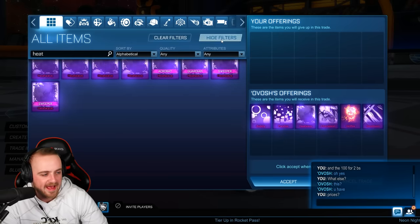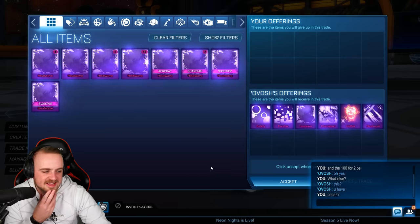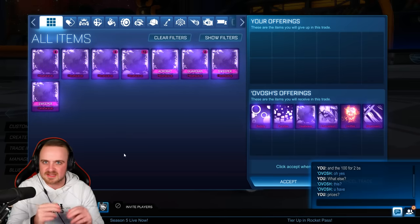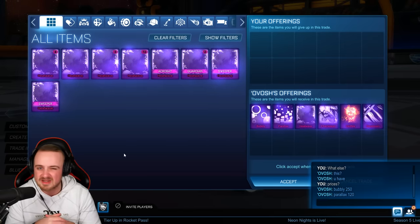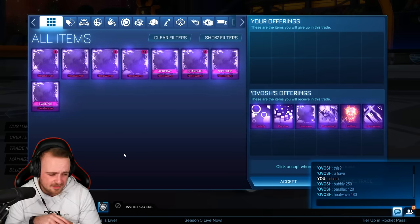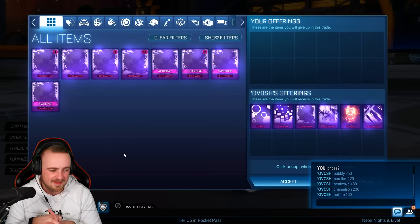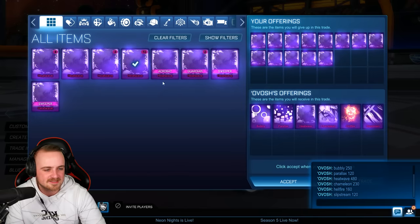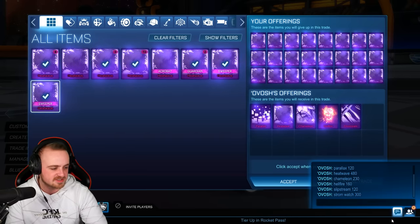I think we can do a heat wave window — we've got 821. We can do an entire heat wave window — so I'm going to do that because it looks glorious. Takes me back to trading in the old days; on Xbox people used heat wave as a method of pricing items. Bubbly 250, parallax 120. Heat wave — surely at least 500? About right — 480. I can handle that, not too bad — just over 10,000 credits which is pretty good. Chameleon 230, hellfire 160. We're going to do heat waves for sure — stormwatch 300, and stormwatch had a bit of a resurgence, so we'll do that after.